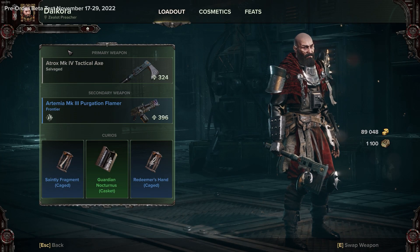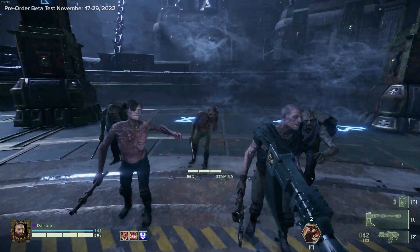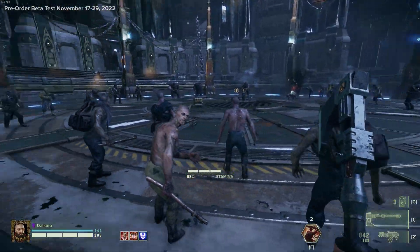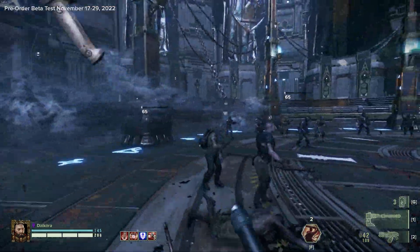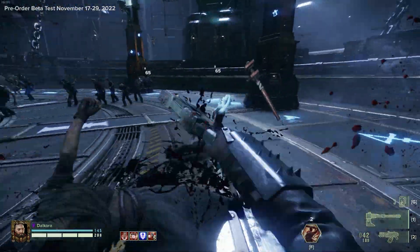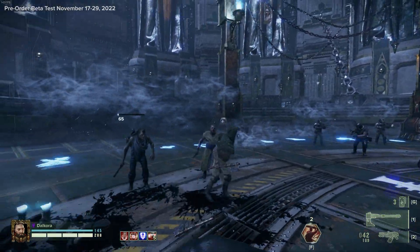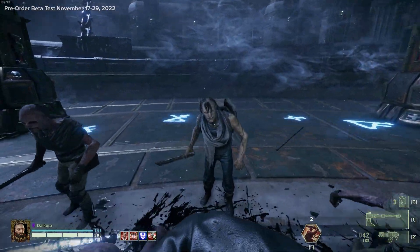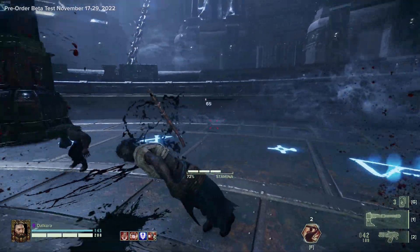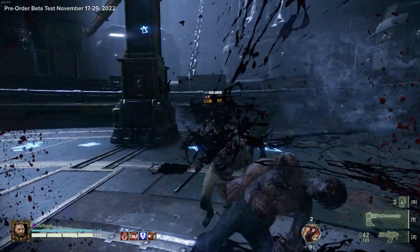Starting us off is the Atrox Mark IV Tactical Axe. The dashing capability is really high — this is a very mobile weapon, excellent for getting in and out of danger. The attack pattern is very much focused on taking out single target enemies, which makes it great for elites, bosses and stuff like that. The heavy is a chop down and then a slash up — huge single target damage. The push attack is a nice little slash down and the special is kind of like a punt in the face with some stagger.